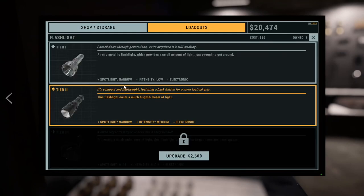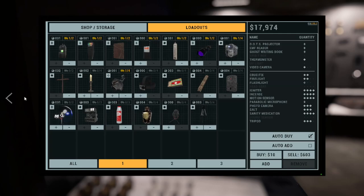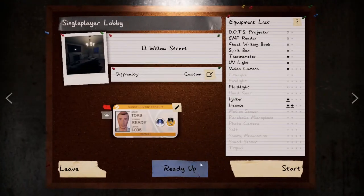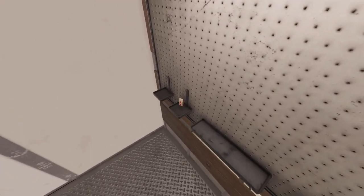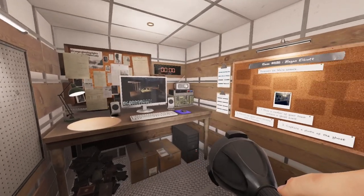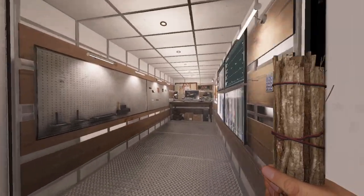Let's upgrade this flashlight. Alright — wow, it only costs $2,500. Interesting. I guess I'll give it one more go. I'm really not great at identifying Poltergeists. Let's see this new flashlight in action. Oh, it's a big honker. It doesn't look that much better just right off the bat, but maybe I'm underestimating it.